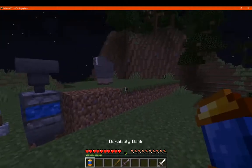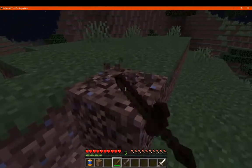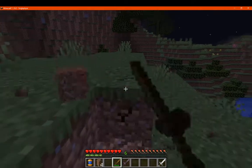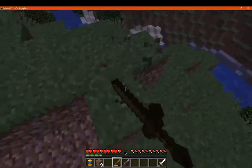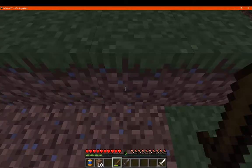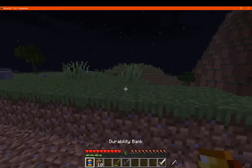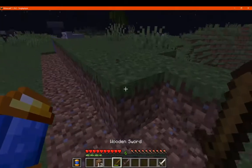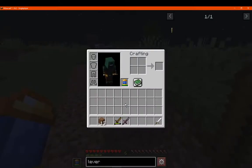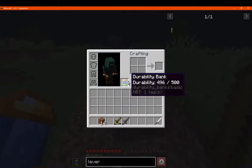Anyway, other than that we've got our Durability Bank. When we use something like a sword, you're able to use your Durability Bank in certain situations so you obviously have the durability come off the bank instead of the actual item you're using. You do actually need to have it in your offhand — activate it there. So it's stuck at 39 and that's it.